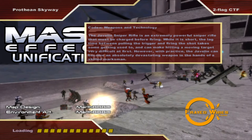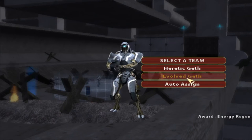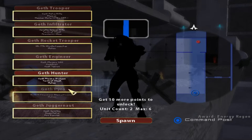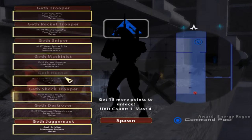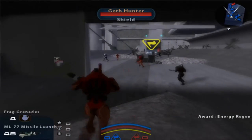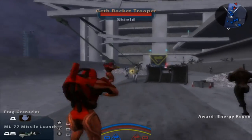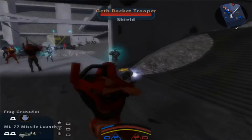Welcome back everybody to another Mass Effect Unification video, and today we are going on the Prothean Skyway. The map itself looked pretty cool, so I figured why not try it out, see how it goes. I don't think it matters which team I choose, so I'm just gonna choose the one with the more units. And it's a two-flag CTF map, so I figured it'd be much more fun that way.